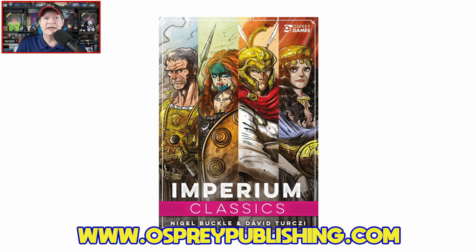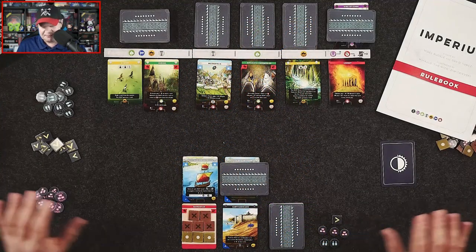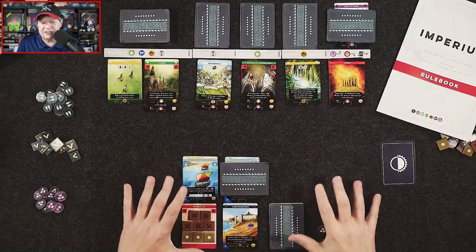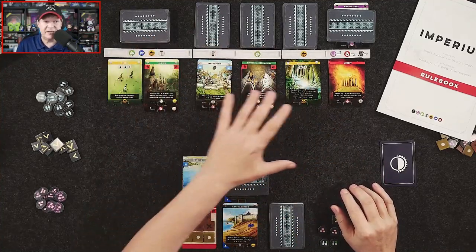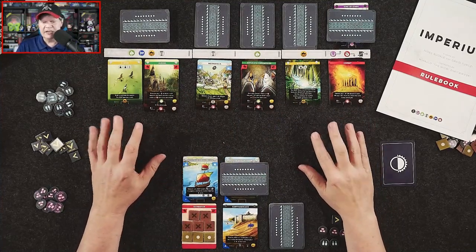It's designed by Nigel Buckle and David Turksey with artwork provided by The Miko. The game is for one to four players, ages 14 and up, plays in about 40 minutes per player, and it does carry an MSRP of $40. Let's swing on over to the other camera, because I've got Imperium Classics kind of set up here. I have my player area set up, as well as the market and the decks.